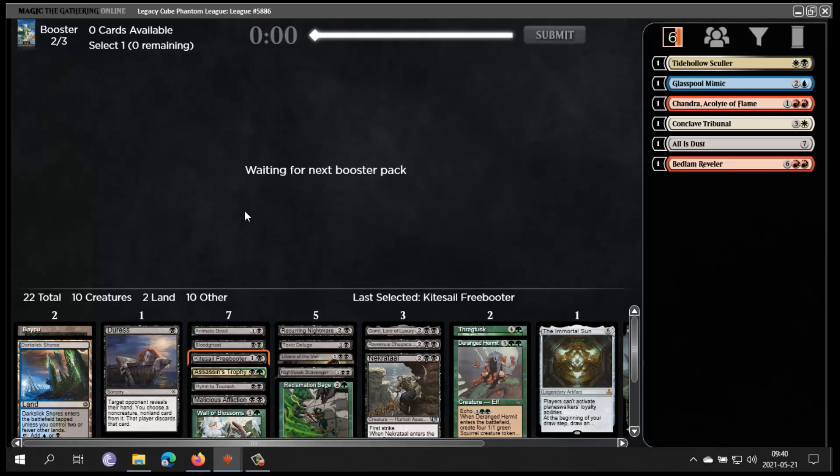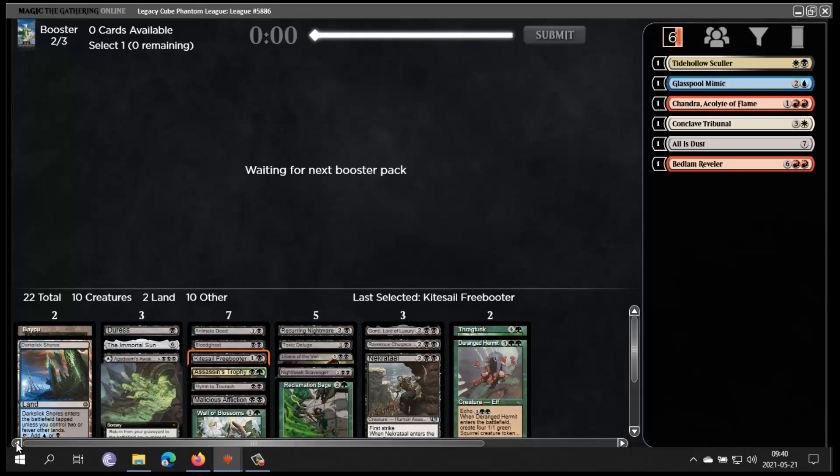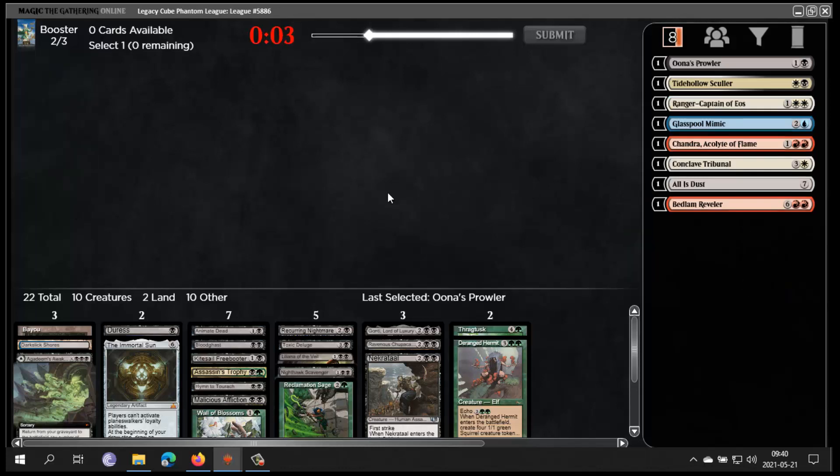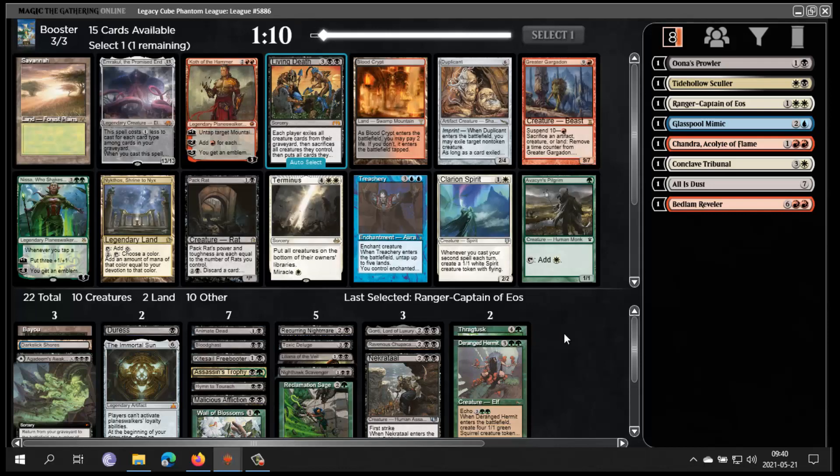I'm kind of moving away from the blue train now. I'm gonna put Agadeem's Awakening in as a land because it's mostly gonna be a land. So I have 19 cards. Unas Prowler — terrible. Let's see. All right, Living Death — that's interesting. Brainstorm. Also Packrat, Treachery. I'm kind of moved away from blue now. Living Death seems sweet though. The problem with Living Death is that your opponent also gets stuff back. I think I'll take Living Death.